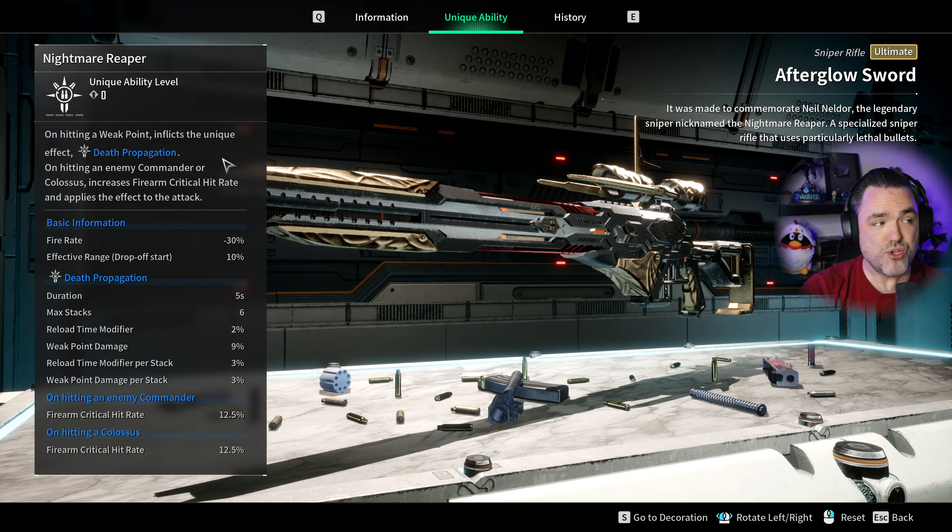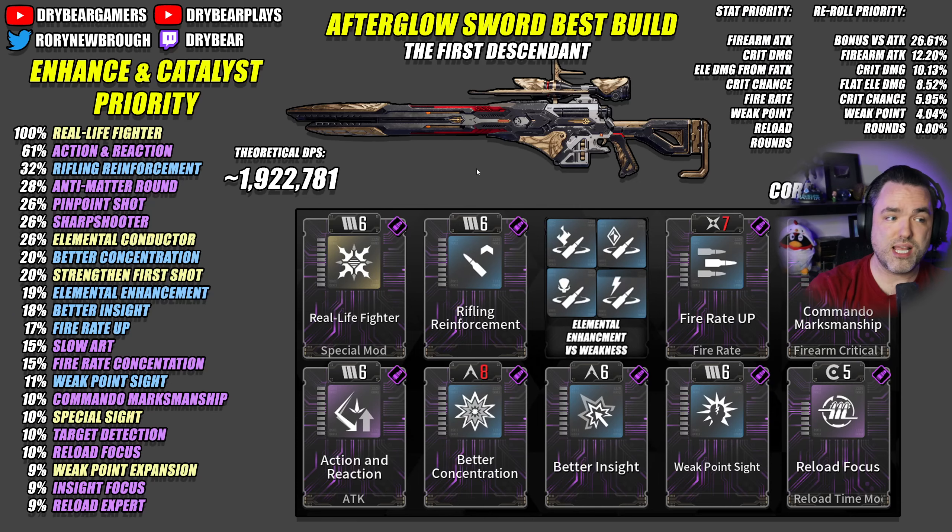The way the passive works is that when you hit a weak point — and you always want to be aiming for weak points with this weapon — you get a stacking buff that stacks up to six times. Every time you hit, you get a reload time modifier making your reloads faster, and it scales your weak point damage up to 24% at max stacks. That's why I recommend the full uptime build: you have built-in reload time, which means we don't need Recycling Genius. We can use Reload Focus for the extra crit damage, and the extra weak point makes everything a lot more useful.